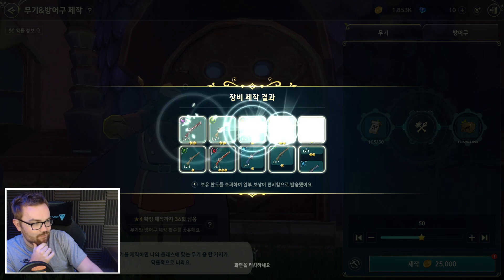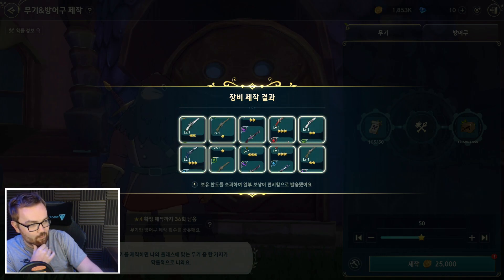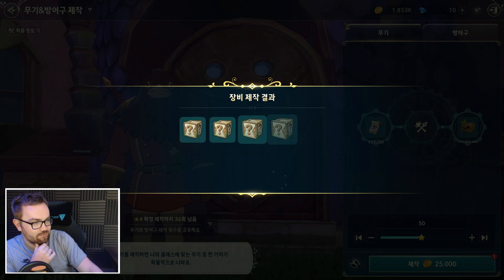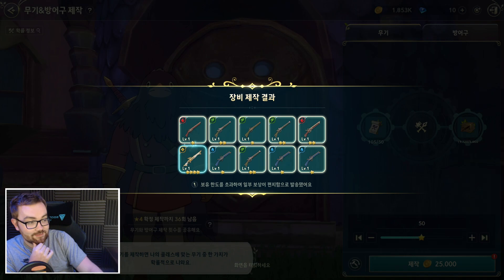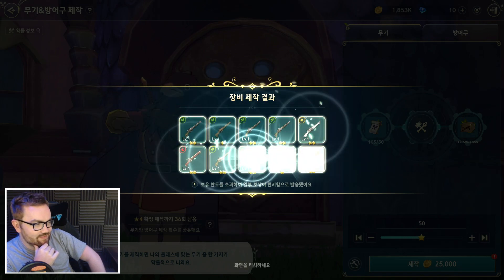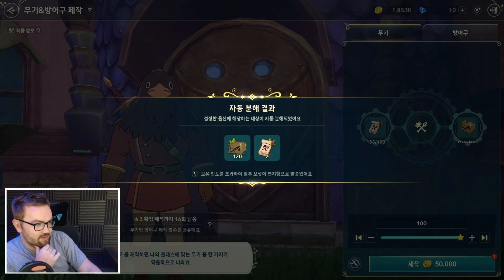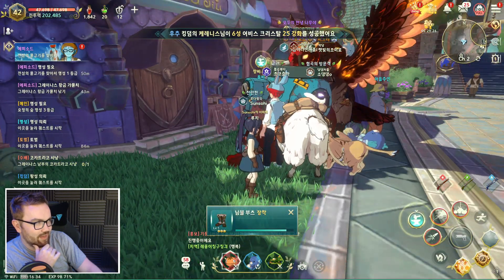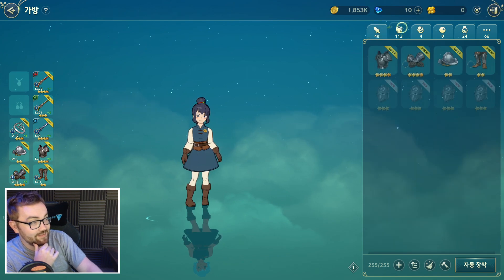We got a three-star nature one, then a golden lucky box that didn't yield much, one three-star fire one - so on average about one three-star every 10 pulls. We got another fire one - all the duplicates are very useful for merging. Then we hit the pity and got the light gun, a four-star! That's cool - not one of the basic elements but we'll take it. Some items may have been auto-discarded because our inventory filled up.